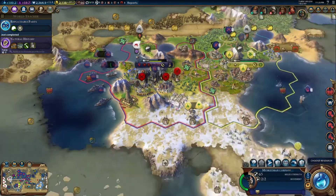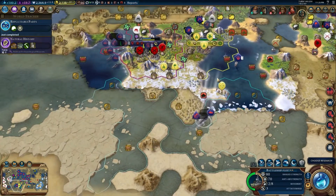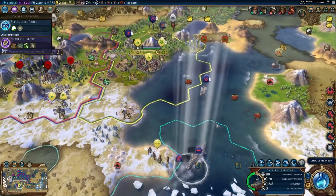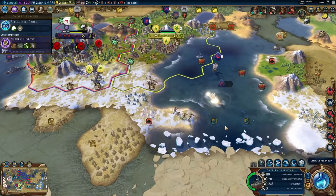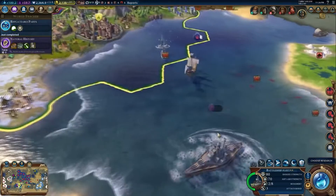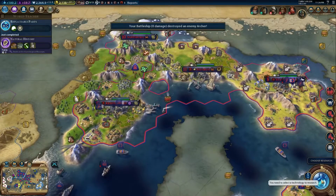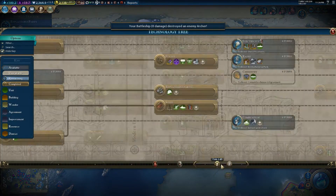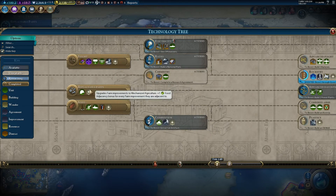We'll be able to put this rebellion down. It's a bit annoying, but whatever. You can't do much against those triple guns. So what are we researching now? We have replaceable parts, so farms have been upgraded. Infantry is available as an upgrade, which is nice.